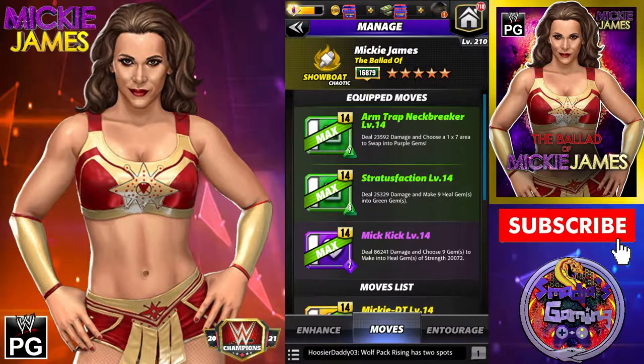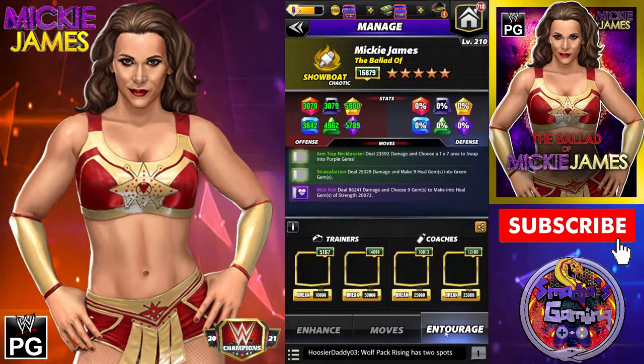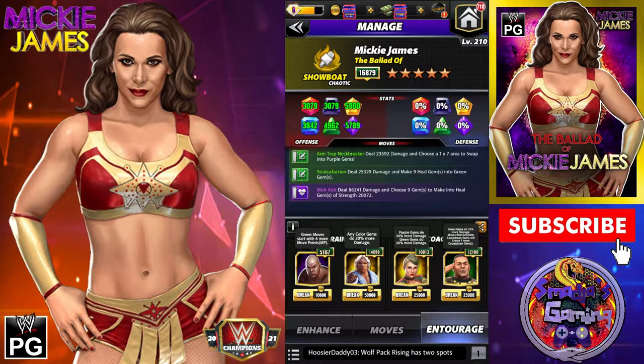Let's take a look at a third build for Mickie James. We have the Arm Trap Neck Breaker: deals 23,592 damage and chooses a 1x7 area to swap into purple gems. The Stratus Faction: deals 25,329 damage and makes 9 heal gems into green gems. And the Mick Kick: deals 86,241 damage and chooses 9 gems to make into heal gems of strength 20,000 plus. Entourage: green MP Trainer, Rick Steiner Slick — any color gems do 20% more damage; Lacey Evans — purple and green gems do 20% more damage; and John Cena Veteran Salute — green gems do 15% more damage.